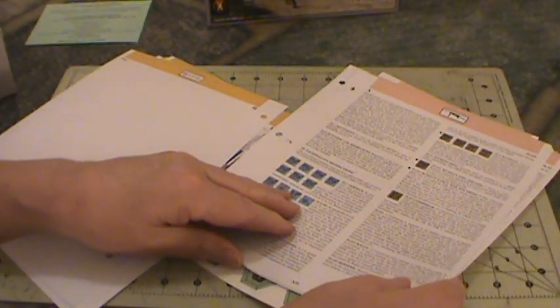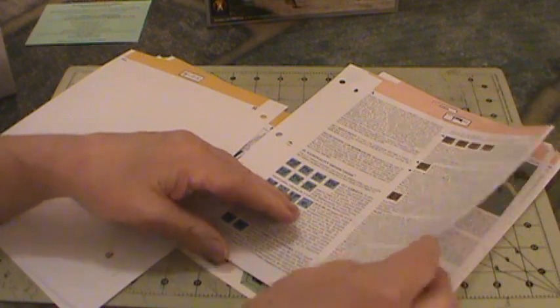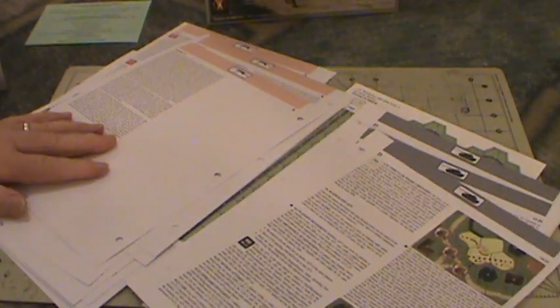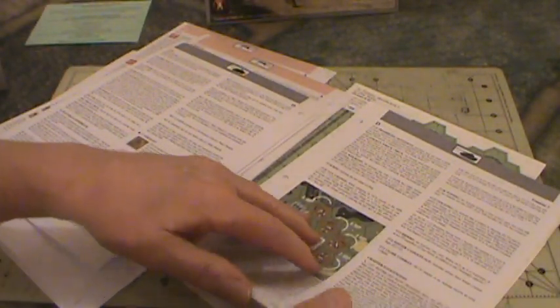Quite a few pages to replace in the main rulebook — a big section of Chapter A, the infantry rules. And a section of Chapter D to replace as well. So I'll be doing some upgrading of my main rulebook later, as well as some counter clipping. Looks like Chapter S is in here as well.